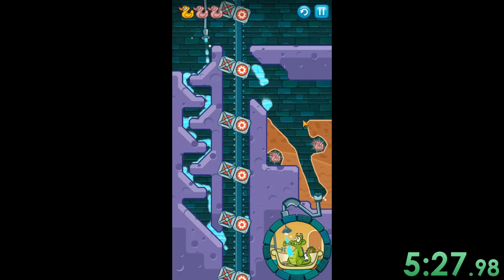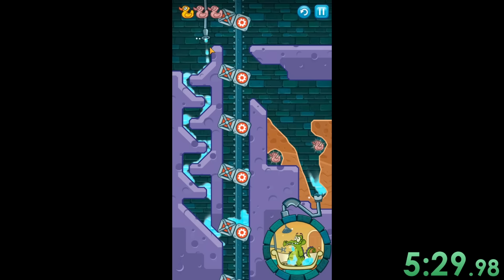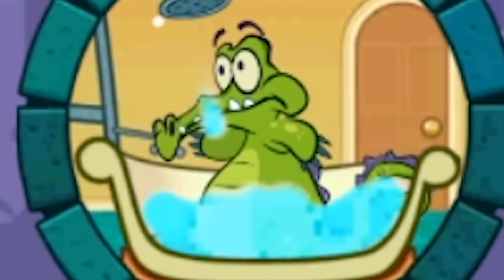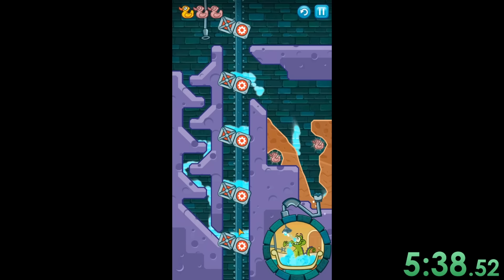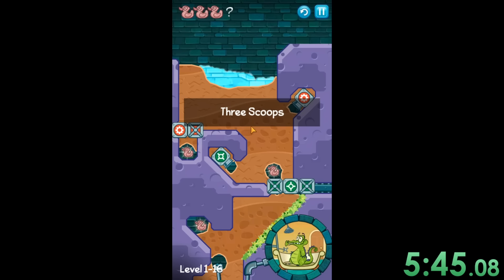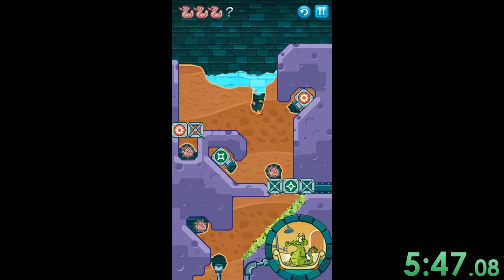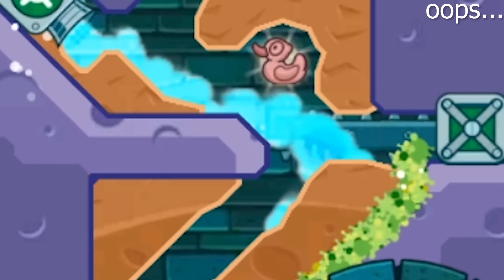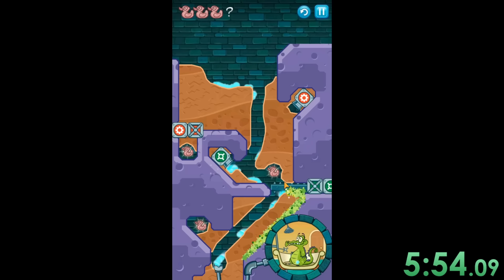We've got to just wait for all this water to fill up the tub. He's so sad right now — look at him. Please give him his water, dude. I don't want to see my boy Swampy sad like that. Okay, I think we are so close to being done with this. We go right there, we'll get a bunch of water there. Make sure we don't touch the vegetation and get the rest of the water down there.